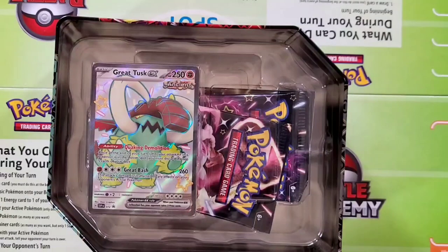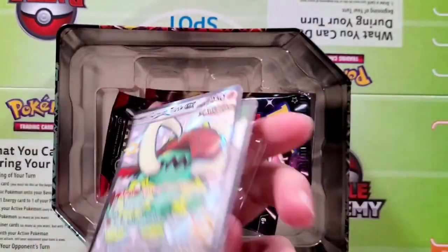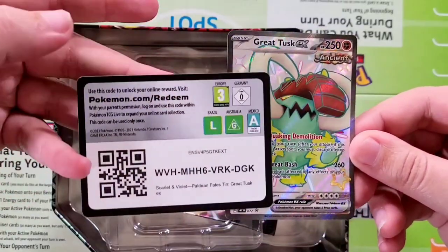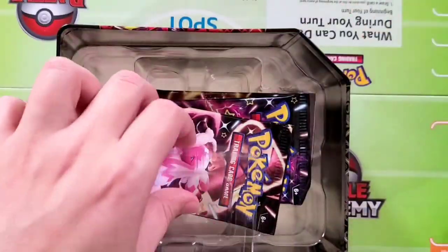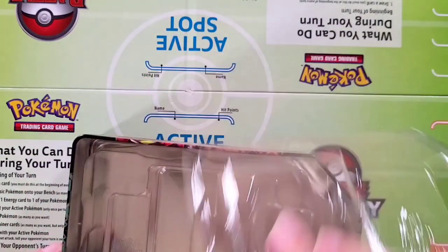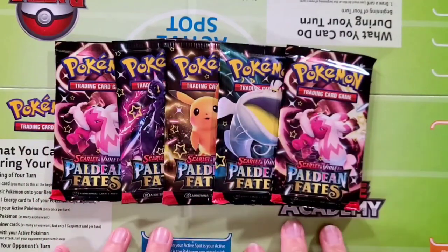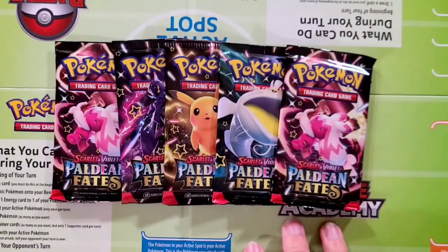This tin gives you the Great Tusk promo card. I'll pull that out for you guys — Great Tusk promo, really like that, shiny. Our TCG code for all my TCG players, there you go. As well as five Paldean Fates packs, which is definitely a big boost. A lot of the older tins only had four packs, so really cool that we get five.